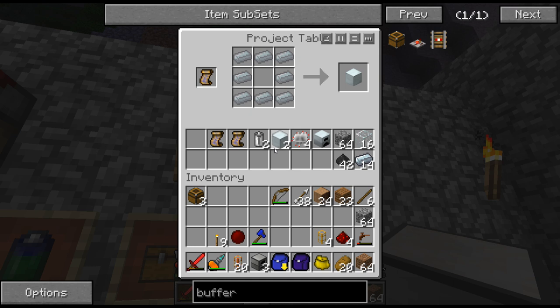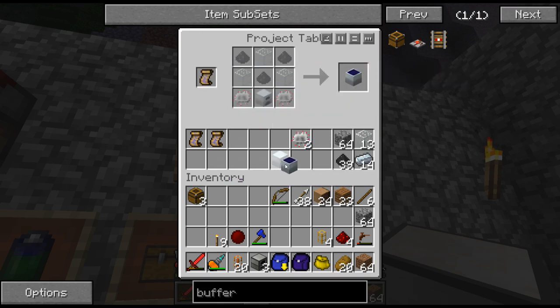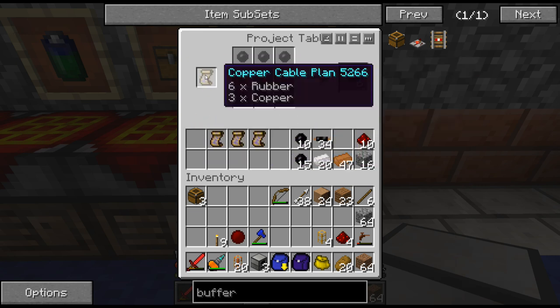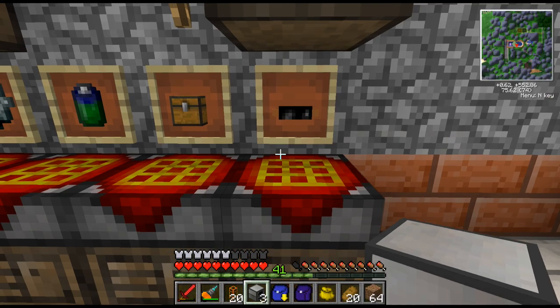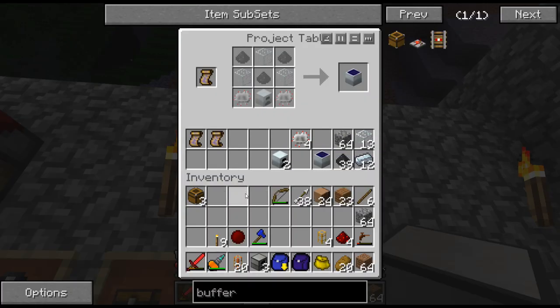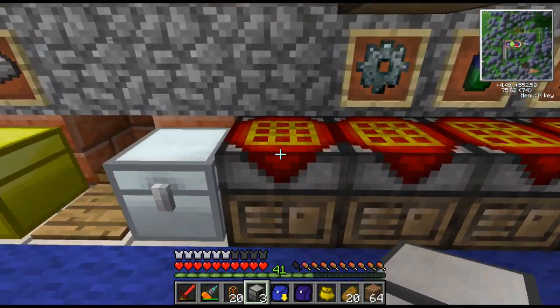I do kind of plan out what I want to build in advance, that way I'm not sitting here going 'I don't know what I want to build.' I just had another generator - forgot about that. I could probably make another one of these. I'm trying to craft up to at least an MV solar array. There's no point in putting it out there until I have another LV solar array.